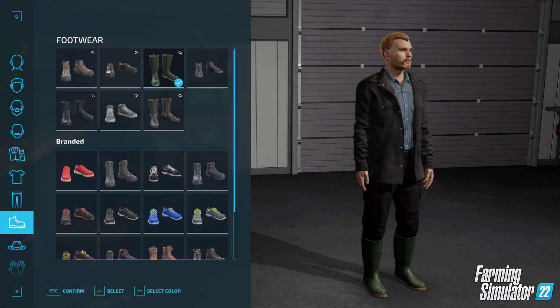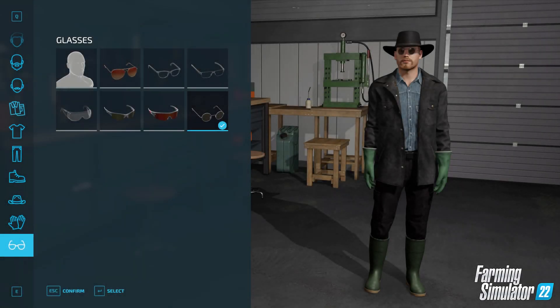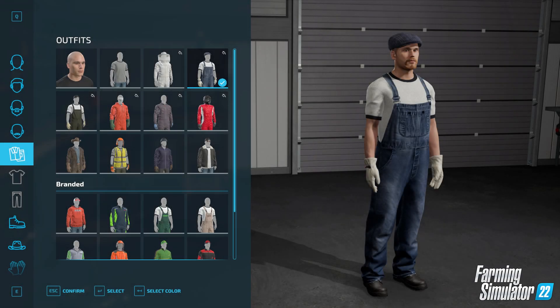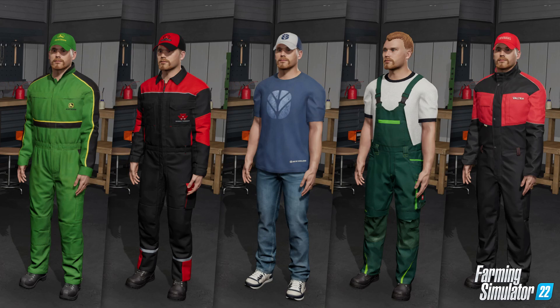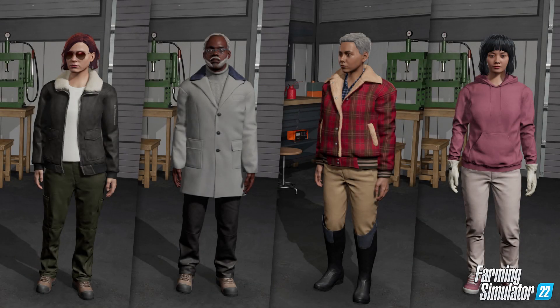There are also different kinds of footwear, including rubber boots, along with different accessories such as headwear, glasses, and gloves. On top of the standard Farming Simulator clothing, there is also branded clothes to choose from, from the likes of Claas, Fendt, Massey Ferguson, and more. Your character design can also be changed back at the farmhouse from the wardrobe at any time. The new character customisation is much more in-depth than what we've seen before in Farming Simulator games, and now you can really make your character your own.